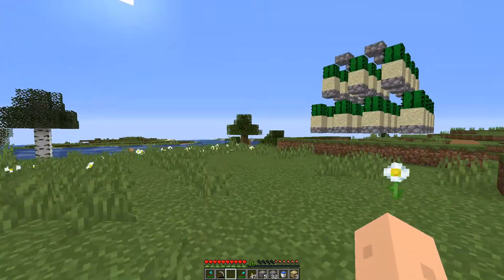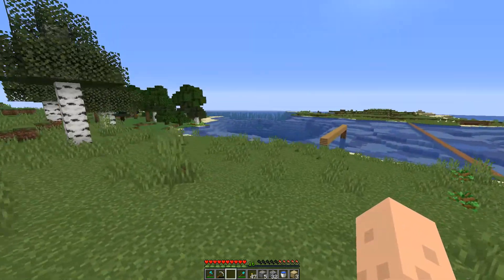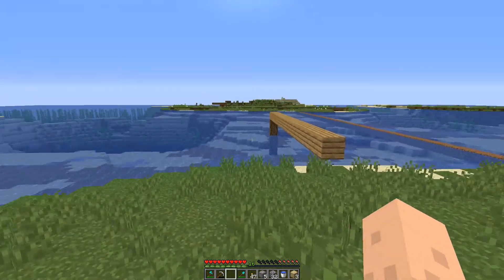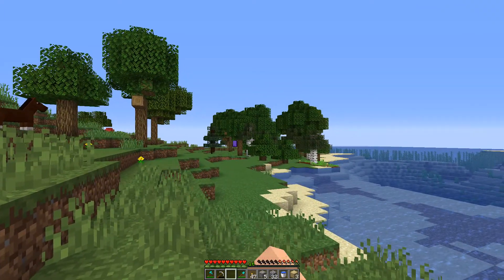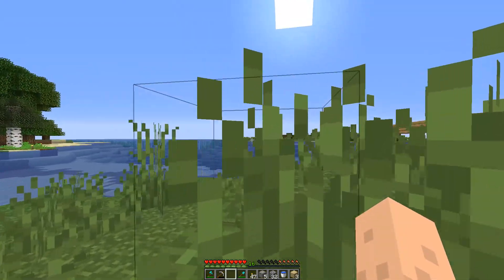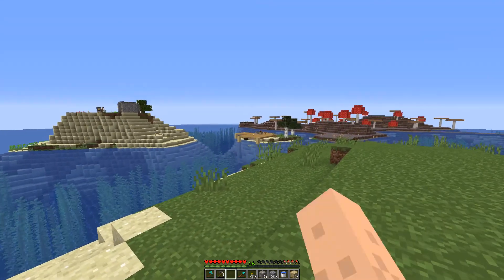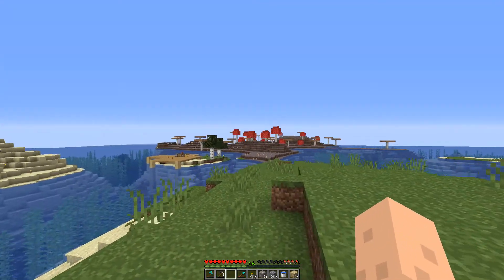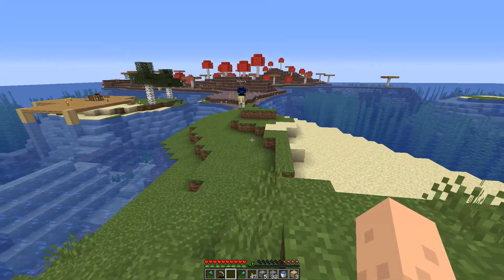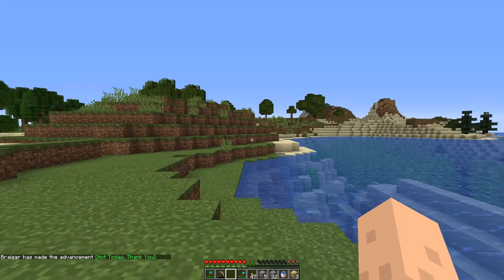If we go down over here, you can also see that people are starting to build over this side. We have the beginnings of Shorty's docks here — that's going to be cool. Over there we have a nether portal. I think Nina is also over there. And Ocean Phoenix is over on those islands as well, and somebody up there — that might be Ike.